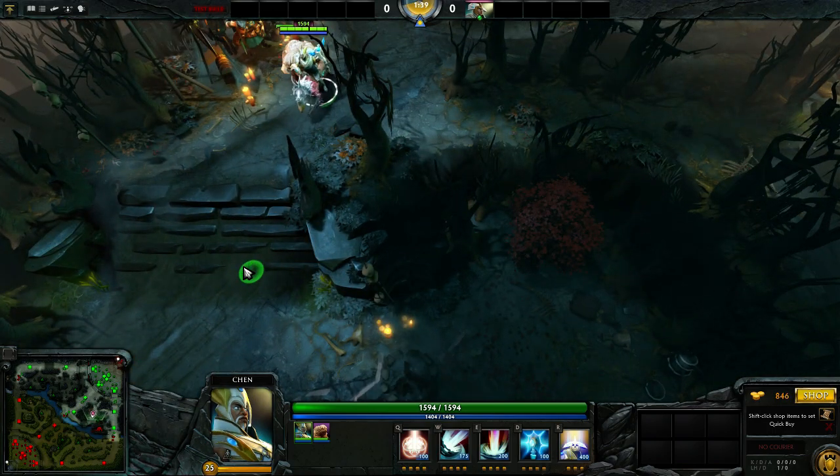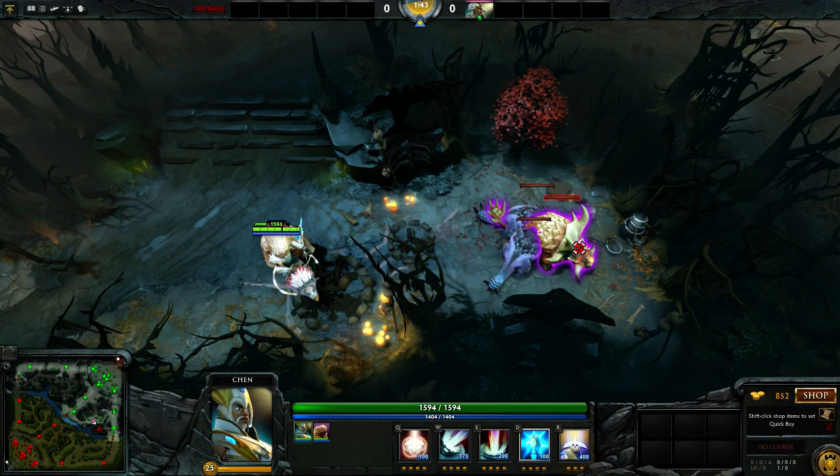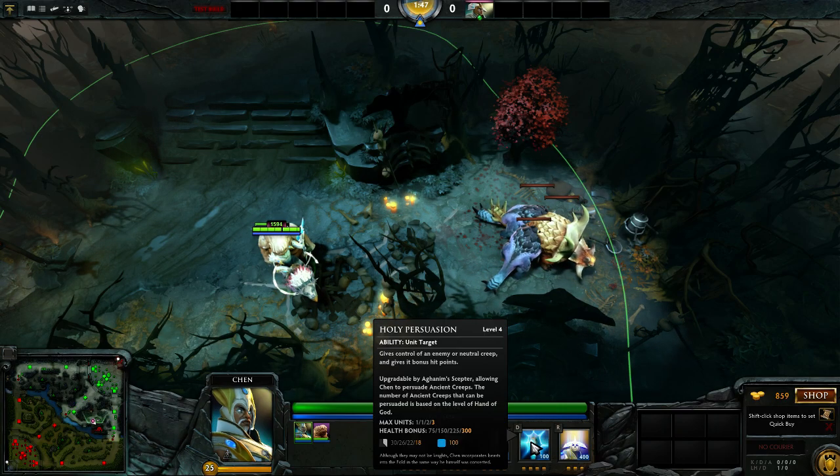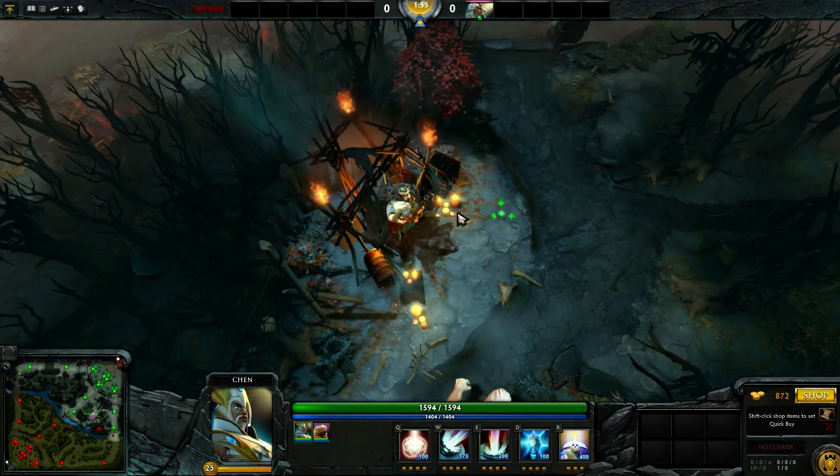I feel like I should test something in the next patch. It's not dragons. So, holy persuasion — pretty much if you get the Aghanim's Scepter, you can control the ancients.